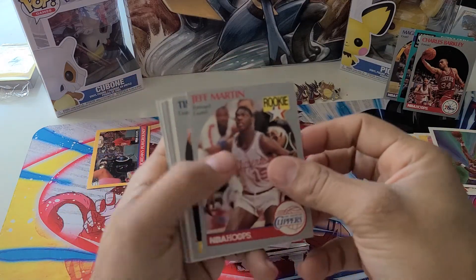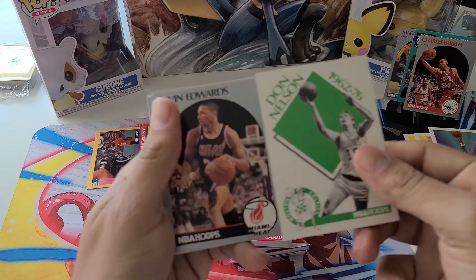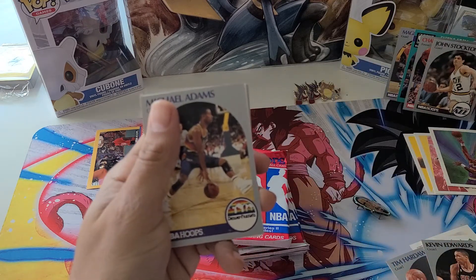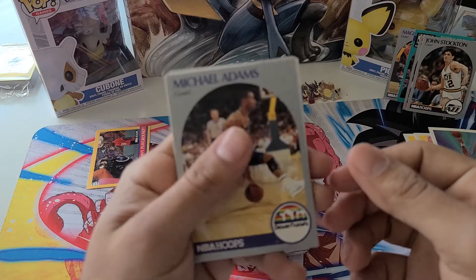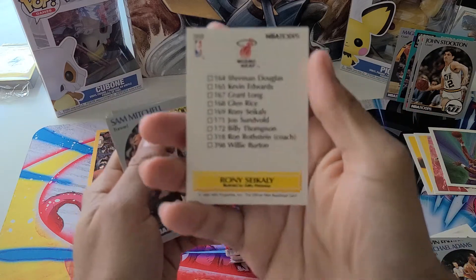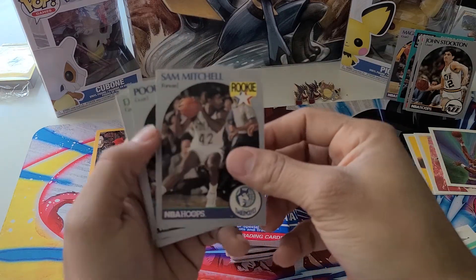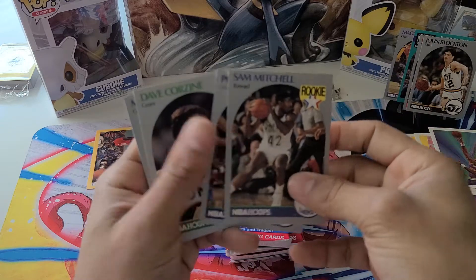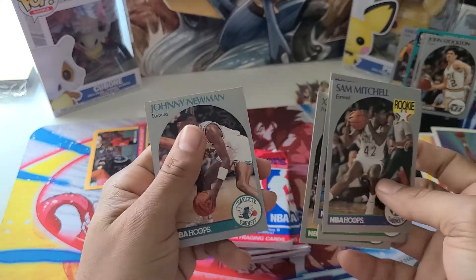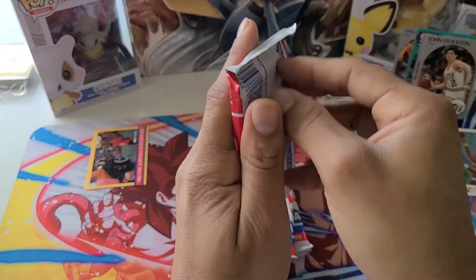Jeff Martin, Tim Hardaway — super dope. I know some of you Warriors fans might want that. Don Nelson — okay, we're gonna have to check that out. Kevin Edwards, John Stockton — there's your boy right there for some of you John Stockton fans. I've seen some of his cards go crazy lately on eBay. Sorry if the camera's a little blurry. Sam Mitchell, Dave Corzine, Mike Smrek, Xavier McDaniel, Johnny Newman.